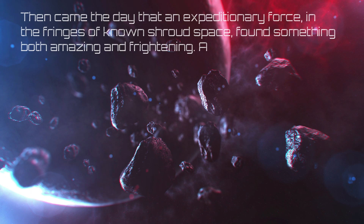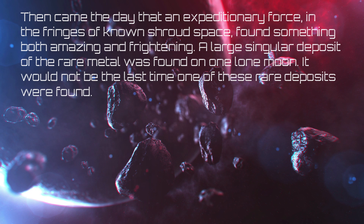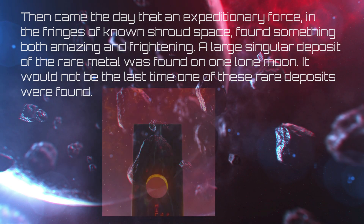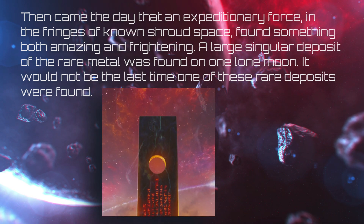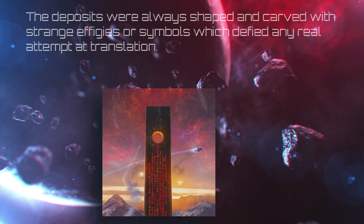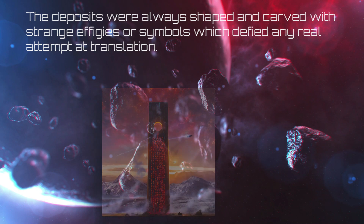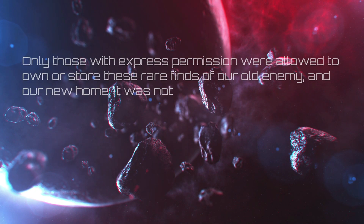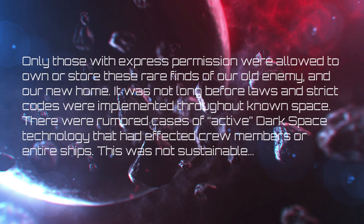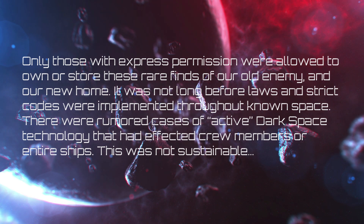Then came the day that an expeditionary force in the fringes of known Shroud space found something both amazing and frightening. A large singular deposit of the rare metal was found on one lone moon. It would not be the last time one of these rare deposits were found. The deposits were always shaped and carved with strange effigies or symbols which defied any real attempt at translation. Only those with express permission were allowed to own or store these rare finds. It was not long before laws and strict codes were implemented throughout known space.